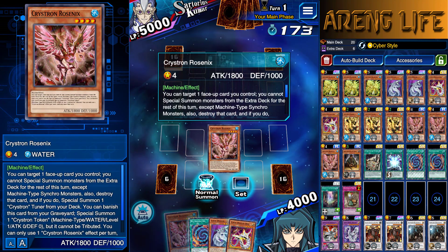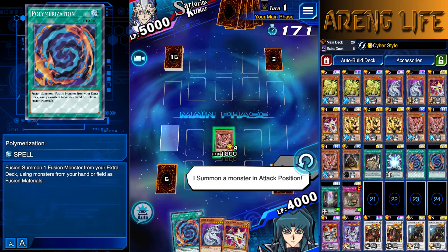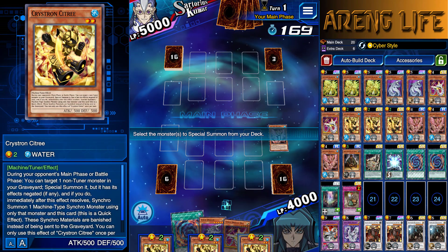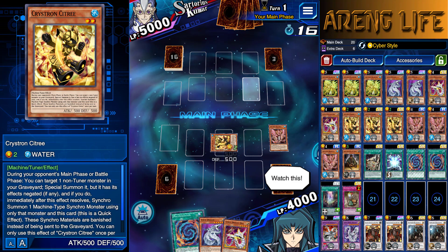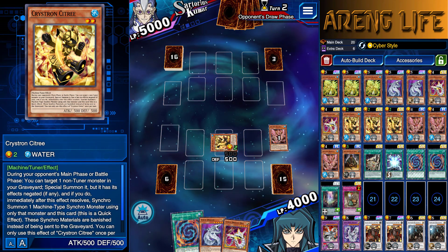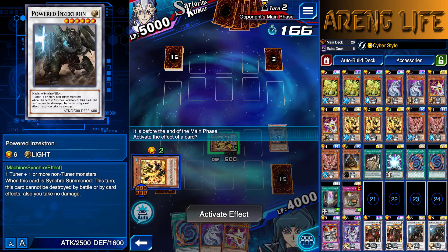Rosenix is actually really good, and I literally already have a fusion, which is kind of amazing. So I'm going to go for a defense play right now — destroy this guy, put him in the grave, get a free Citri from the deck, putting this thing out in defense. I think I'm good right now. On my opponent's turn, I'm going to survive because I'm going to synchro into my defensive boy, Powered Inzektron.